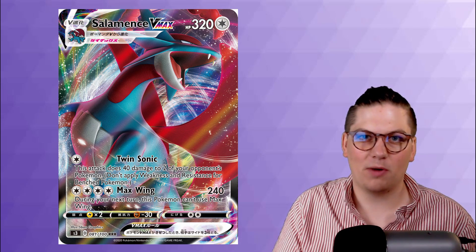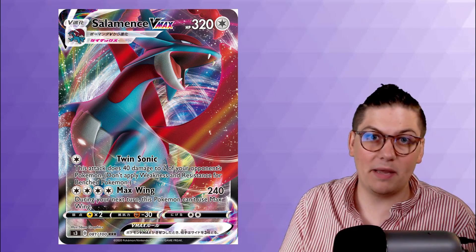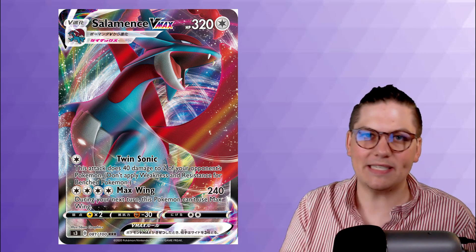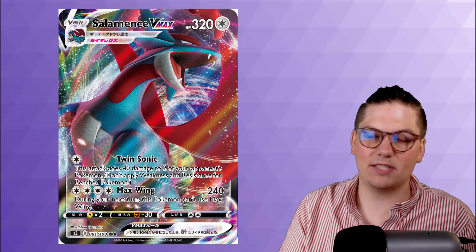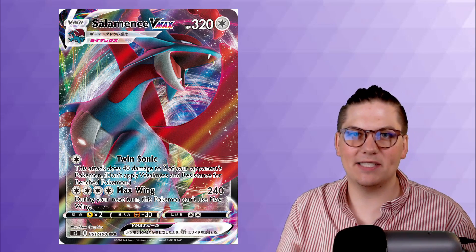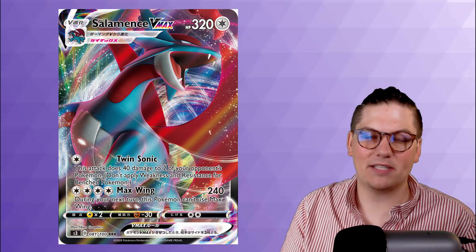Rounding out the honorable mentions is Salamence VMAX with 320 health. Twin Sonic does 40 damage to two of your opponent's Pokemon. Max Wing for 4 energy does 240 damage, but during your next turn this Pokemon cannot use Max Wing again. Twin Sonic with powerful energy can set up knockouts on Jirachis and VMAX Pokemon, then Max Wing swings for heavy numbers. Unfortunately, the Max Wing clause requiring a bench reset, plus being an evolved Pokemon needing 4 energy to power up, keeps Salamence VMAX off the top 10.